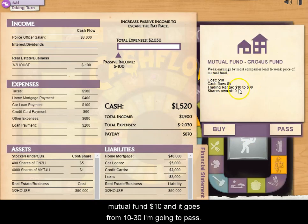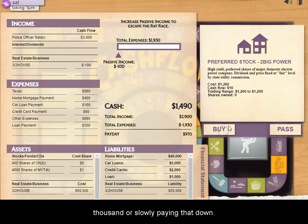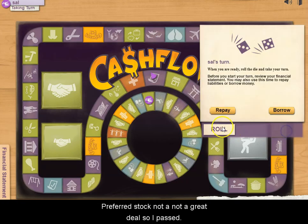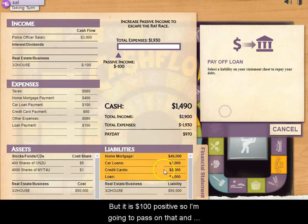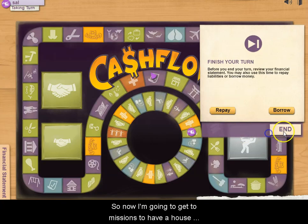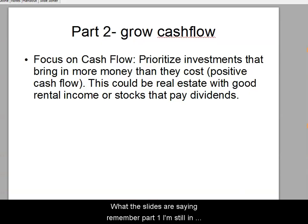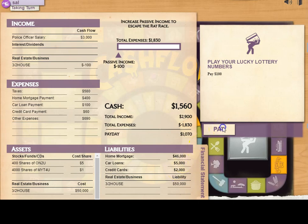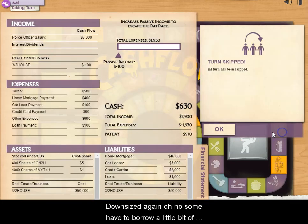A mutual fund at $10 going to $30 — I pass and pay down some debt instead. Preferred stock is not a great deal, so I pass. Another house at $50,000 requires $3,000 down but gives $100 positive cash flow — I pass and finally pay off my loan. I now have a house I can sell later and some stock, waiting for a higher price. I'm still in part one — the grow money stage. I get downsized again and have to borrow a little more.